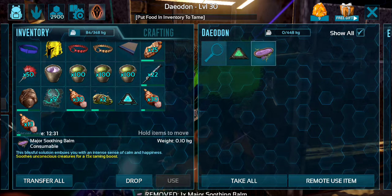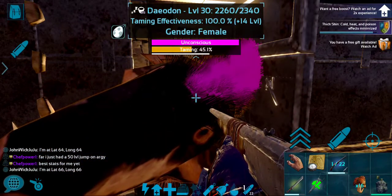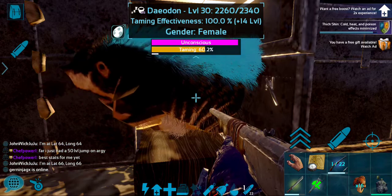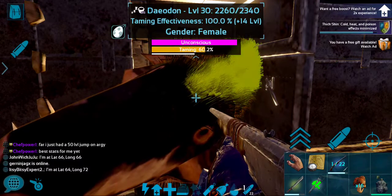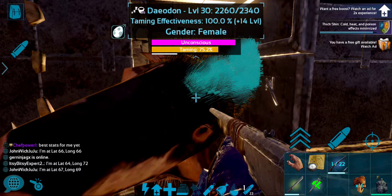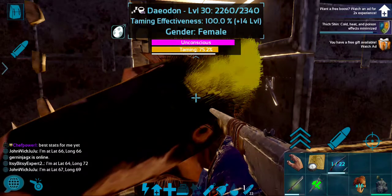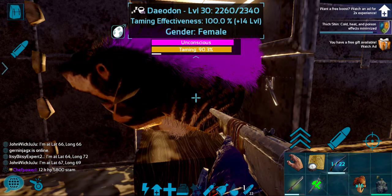Like this right here — major bomb, primate — let's see what effectiveness we get. Still at 100%. Every point that goes down changes the base stats, and if you're a breeder, that's very important. Every single point of effectiveness that goes down takes stats away from your base stat breeding creature. So it's very, very important to get 100% effectiveness.